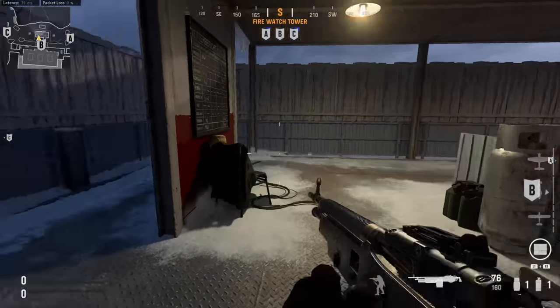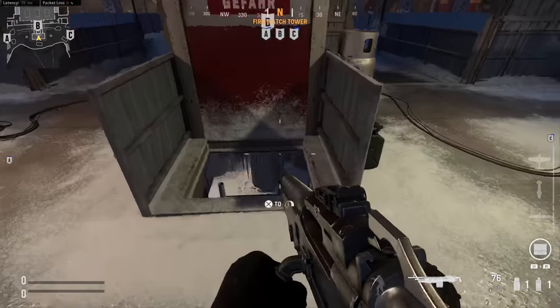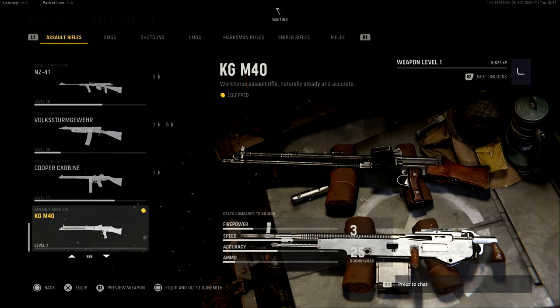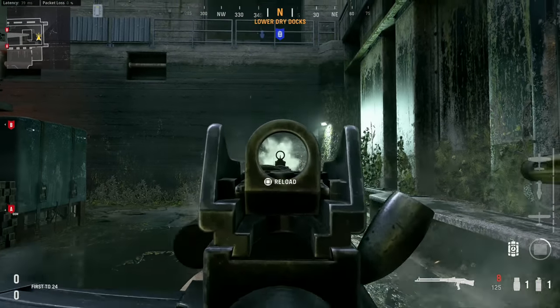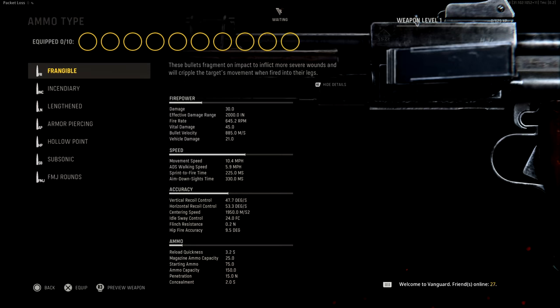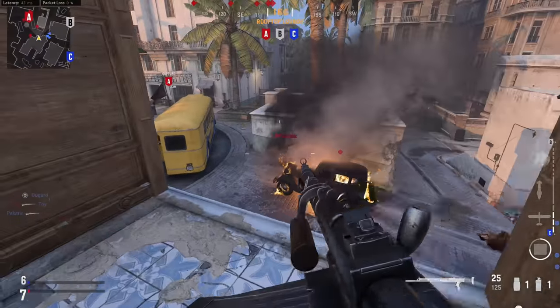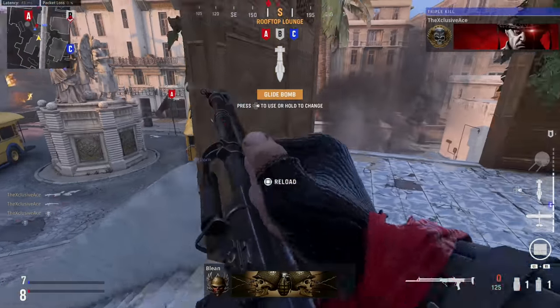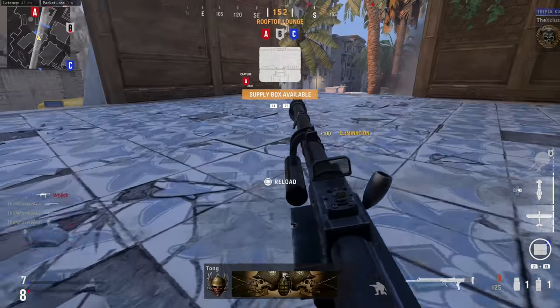Now let's talk about the two new weapons coming in the battle pass at the beginning of the season. The first is the KGM40, and we can see the base recoil pattern kicks upward and to the right — not a whole lot of recoil. It's got a pretty decent rate of fire at 645 rounds per minute and it appears to be a three-shot kill hitting upper torso shots, giving a time to kill of 186 milliseconds, which is really fast.